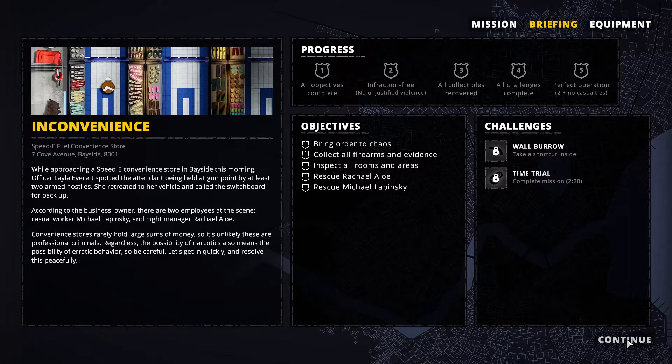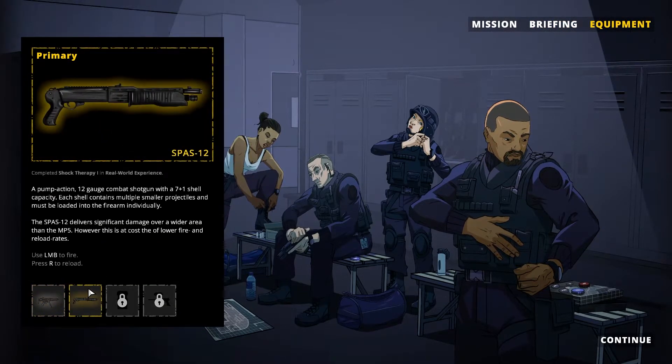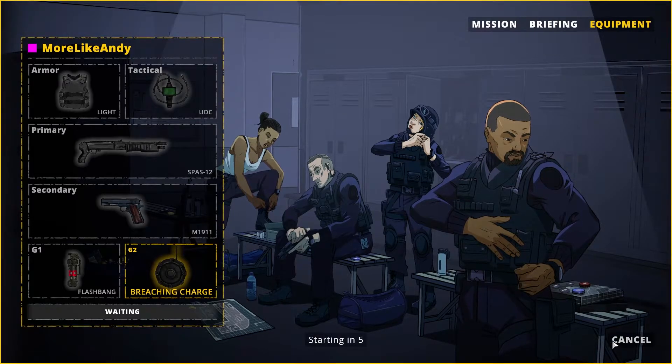Bring order to chaos. Collect all firearms and evidence. Inspect all rooms and areas. Rescue Rachel and rescue Michael. While approaching the Speedy Convenience Store in Bayside, Officer Layla Everett spotted the attendant being held at gunpoint by at least two armed hostiles — she retreated and called for backup. There are two employees: casual worker Michael and night manager Rachel. The possibility of narcotics means the possibility of erratic behavior, so be careful. I'm going to change to the shotgun.